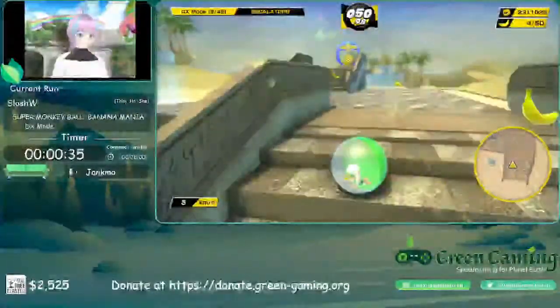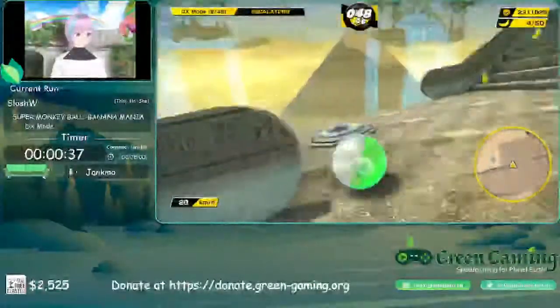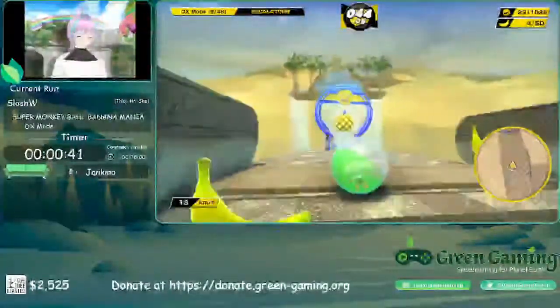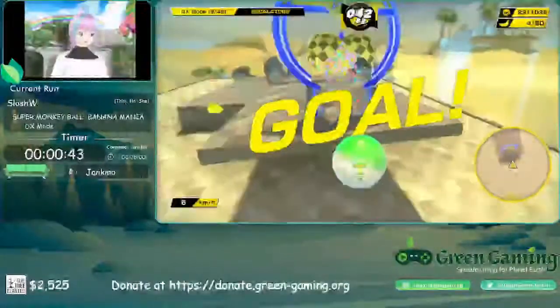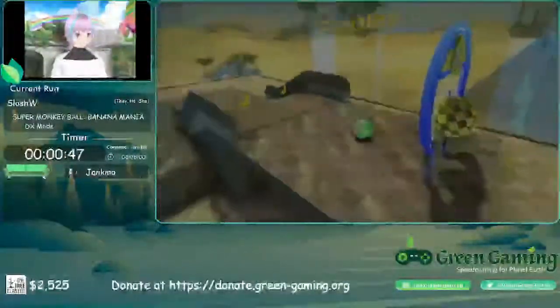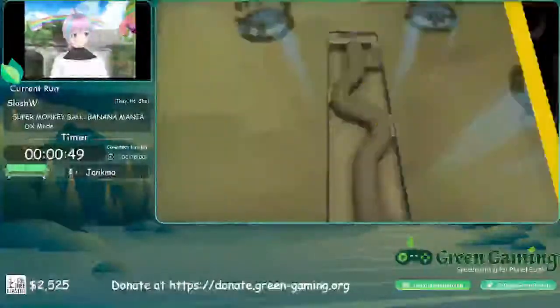I didn't get the escalator clip, which is fine — we're just going to sit on the escalator, go on up, hit the fast-forward switch to speed this one up, and go through the goal. That sometimes happens; sometimes you don't get the clip, sometimes you fly up both sets of stairs, sometimes you have to take them both slowly.